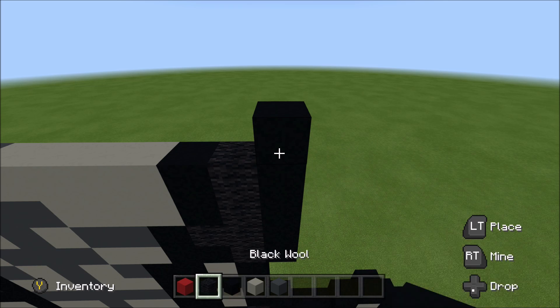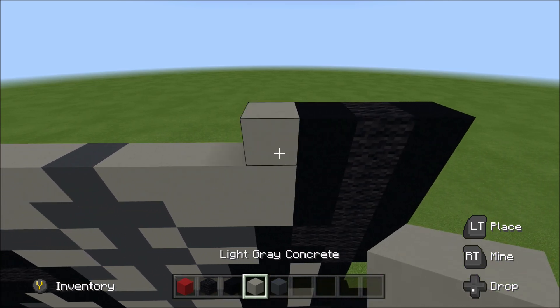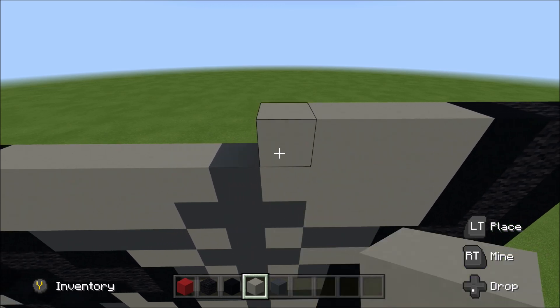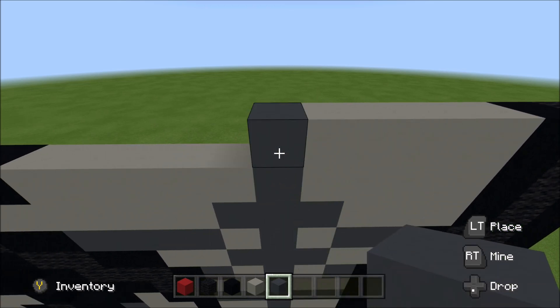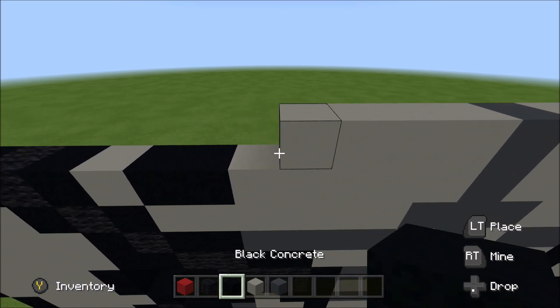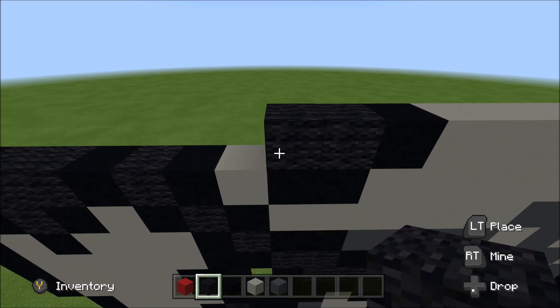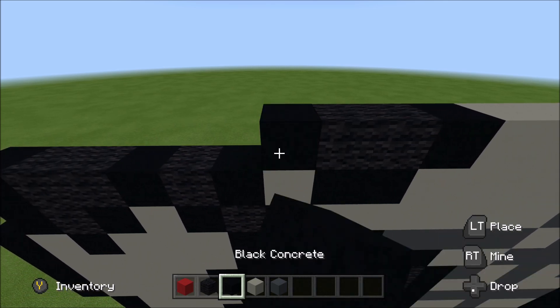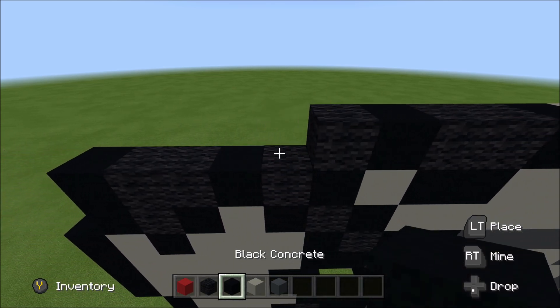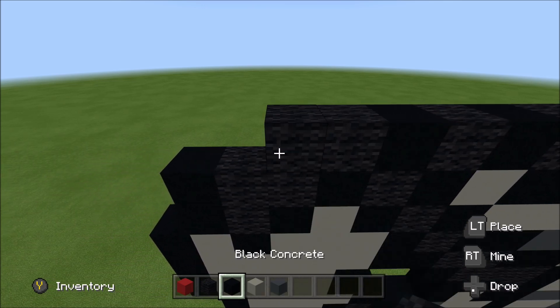Above the black you just placed, build up with a black. To the left of it, add a wool, black, four light gray, a gray, and then four light gray. A black, two wool, a black, wool, black, two wool, and then a black.